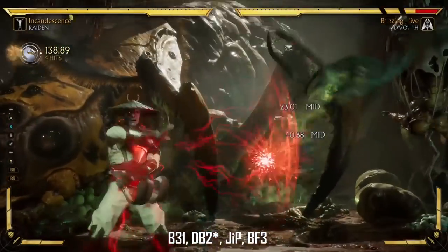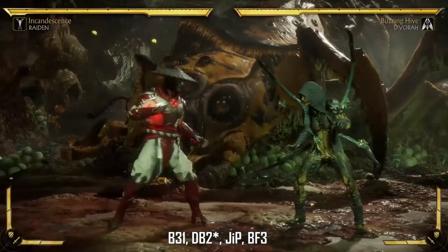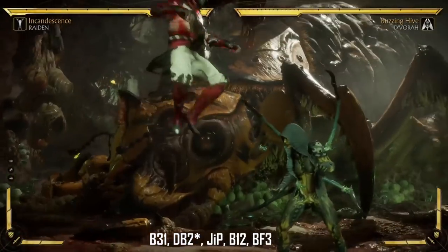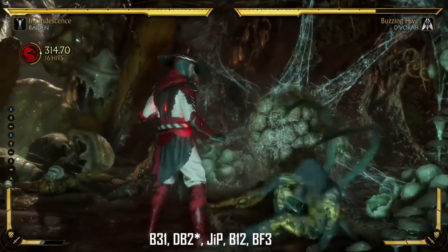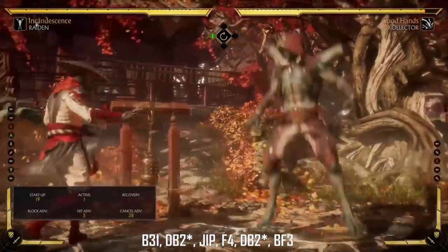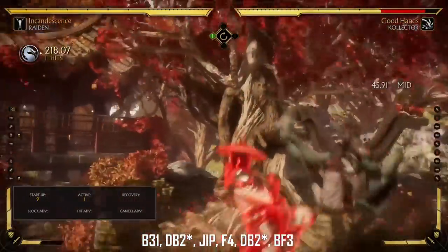So we got some combos by Raiden for you guys today. Raiden is pretty fun to use, he's really easy, really simple, he's got low starters. This combo that you're about to see right now is actually the best combo to use because it's just the easiest to execute — it's one bar and it's 31% damage. This other combo is just really for style more than anything else.